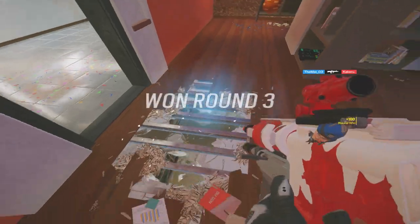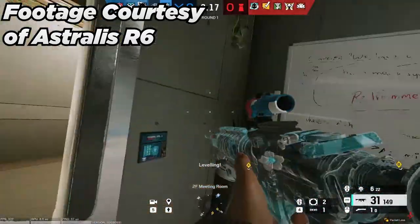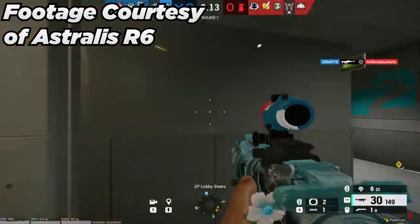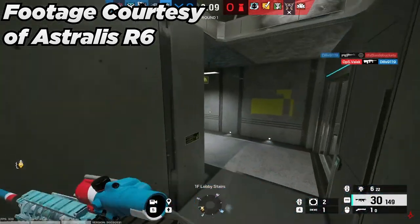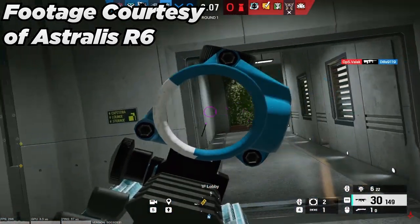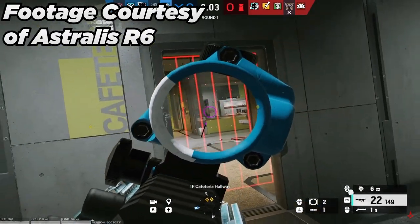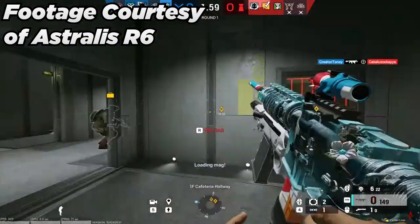One thing that separates Buck from other vertical play operators is he can play vertically from a range, which gives him an added layer of safety. He can stand back and open vert safely, instead of having to be right on his vert holes with the risk of a C4 or guns killing you, like Sledge has to worry about. You can even shoot through multiple floors or multiple surfaces to get angles only possible when playing Buck. This is called multi-level vertical play, or just multi-level vert for short, which is very, very useful.